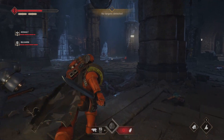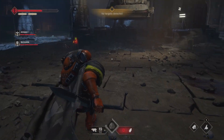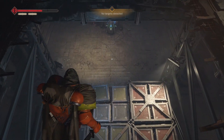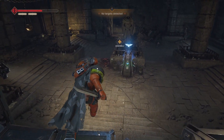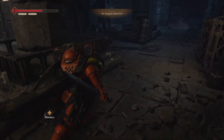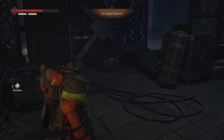The final known location for Gene Seeds in this mission is just after you use the crane to move the obstruction from the hole you jump down. Jump down and as soon as you get to ground level, turn to the left and go up the small flight of stairs and continue to the left. In the small alcove next to where you jump down will be the location of the Gene Seed.